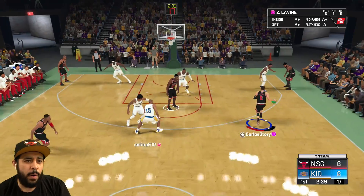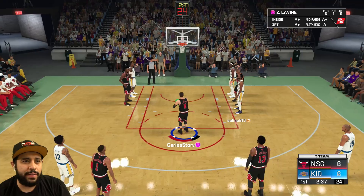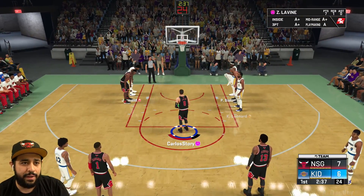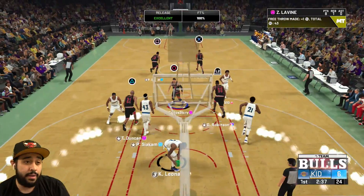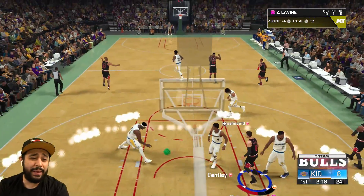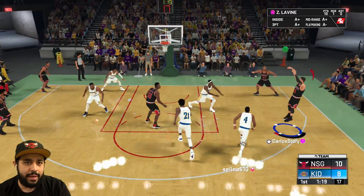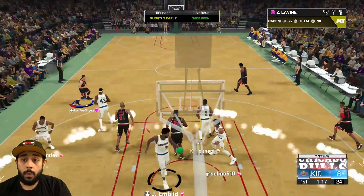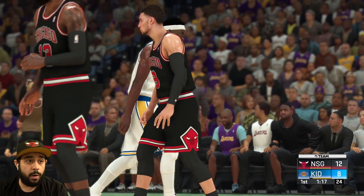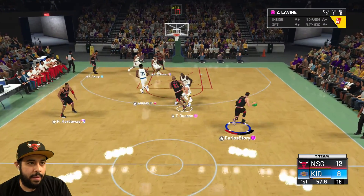Oh my god, I just crossed him up. LaVine with the hop step cheese — we're going all the way. Free throws are going to be green all day. This card just doesn't miss. I gotta check out the release though, even though the free throw is looking green so far. I need to take a quick three-pointer with LaVine. Oh, that's a very quick release — he needs a timeout after that one. I know he has Gold Quick Draw, but that was a very fast release.